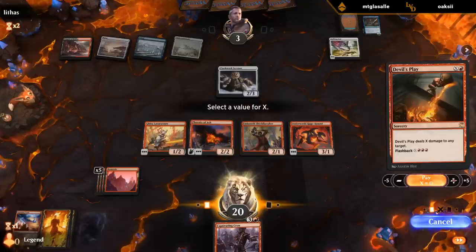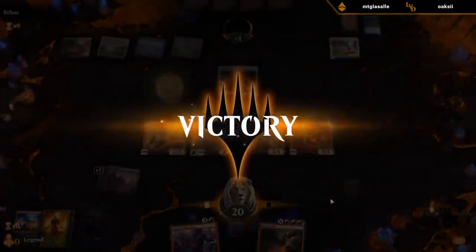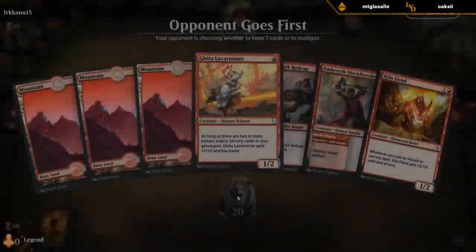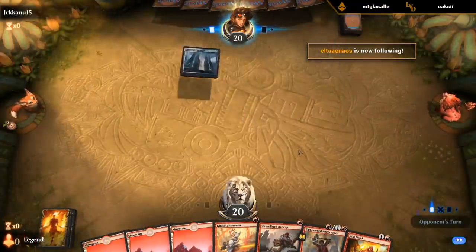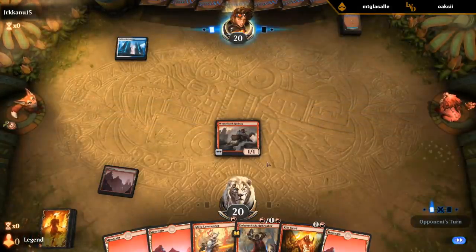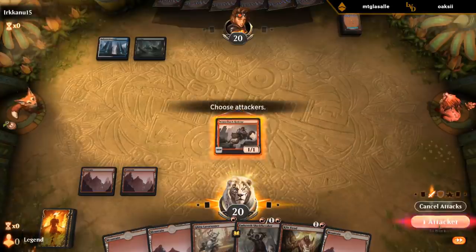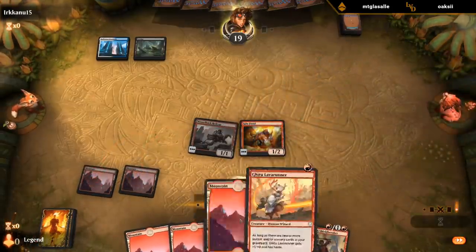Let's skip the attack step altogether. This looks good — could use a few extra instants and sorceries to enable Kiln Fiend and Lava Runner. Probably play Kiln Fiend over Shieldbreaker. Don't expect my opponent to necessarily have artifacts, but Kiln Fiend's a pretty scary threat for them, even if we don't actually have any ways to enable it.